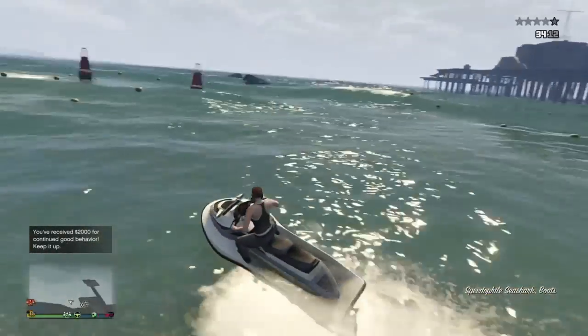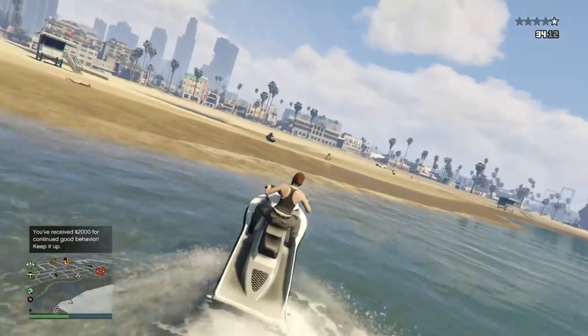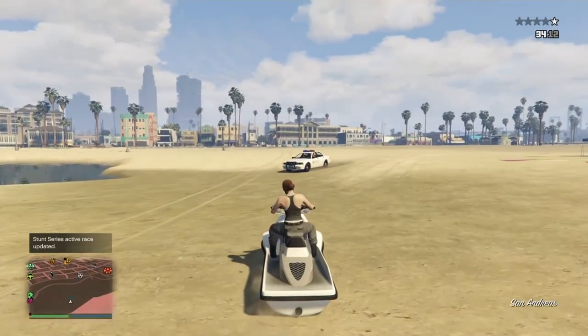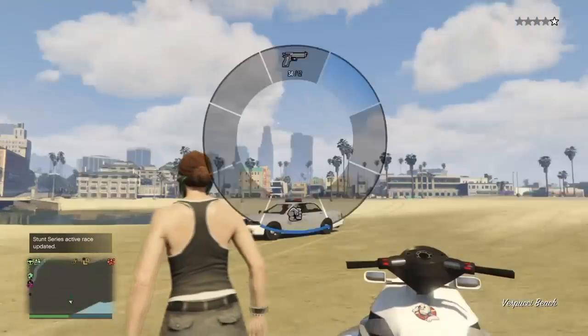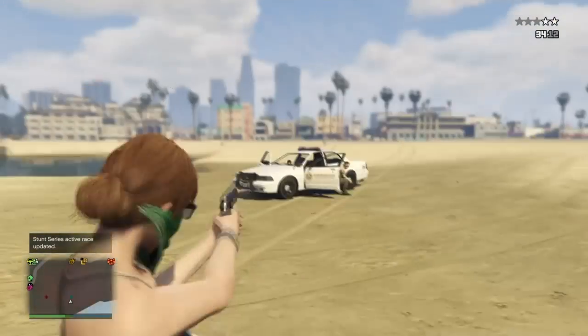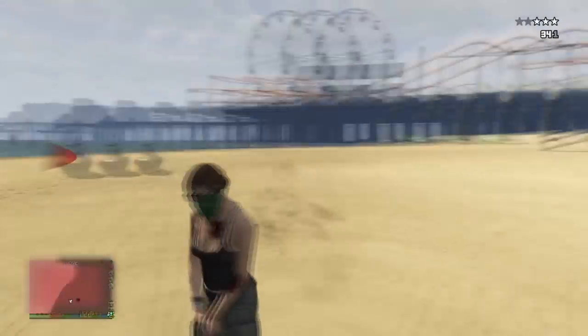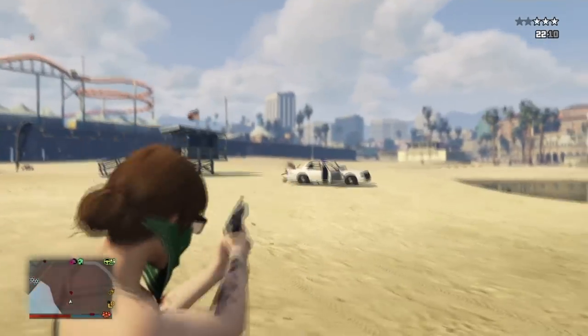So to get the bandana without the hat on, just go ahead and apply the mask that you want, then put on one of the dome biker helmets. Make your way down to the pier like I did and simply hop on one of the CDs, and you'll notice that you're just wearing the mask.